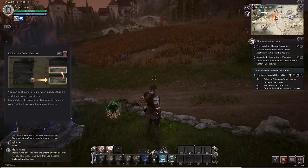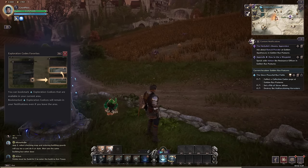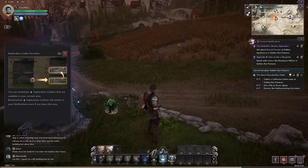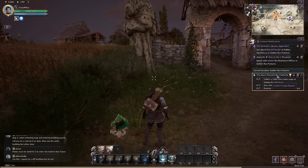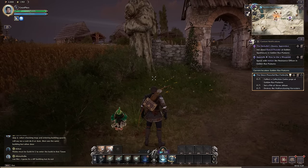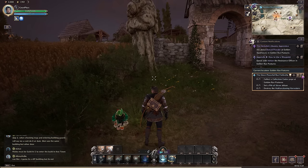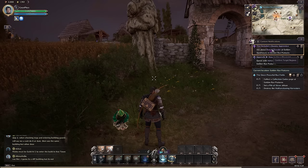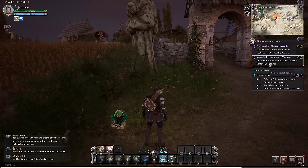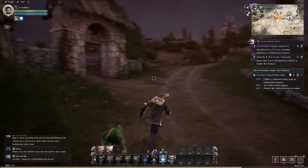You can also bookmark exploration codices — bookmarked exploration codices will remain in your notifications even if you leave the area. So that's like this icon right here I think. Checking the world map and location favorites — this is still the main objective but I think this is a side objective for the area we're currently in.